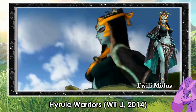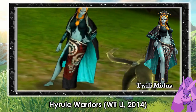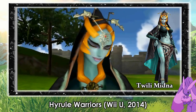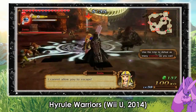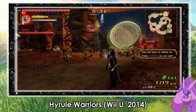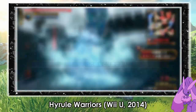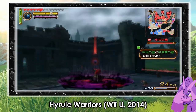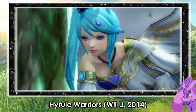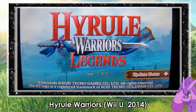Using the DLC characters, I was thrilled to find out that Twilight Midna was coming out. She has always been my favorite character since Twilight Princess came out for the GameCube. She plays as a fast, floating character that uses her Twilight Mirror to fight. She was the first character I maxed out in this game. Overall, this is a great game to play with the DLC. However, once you're done with everything, I found it hard to replay from the start, so I didn't touch it until Hyrule Warriors Legends was announced.